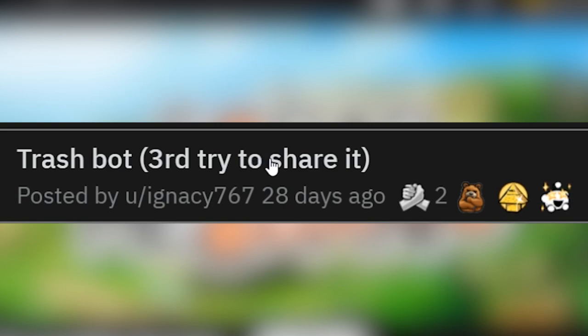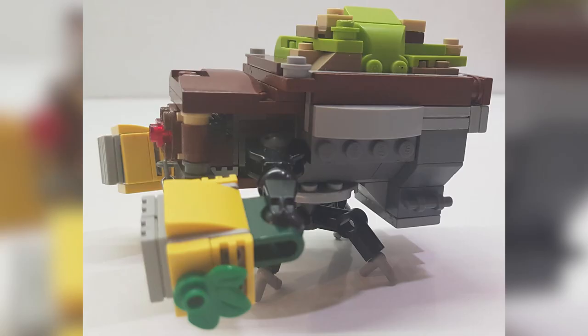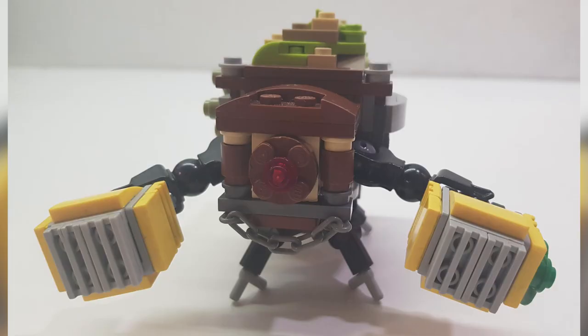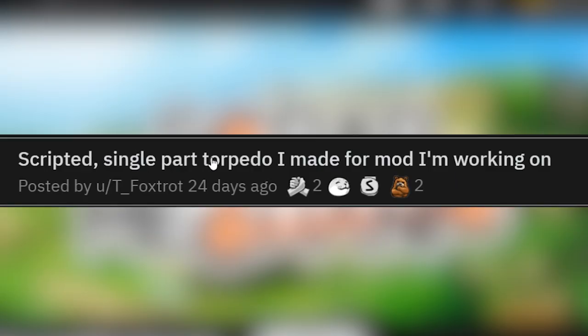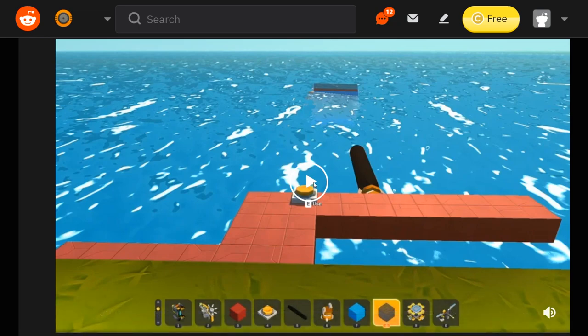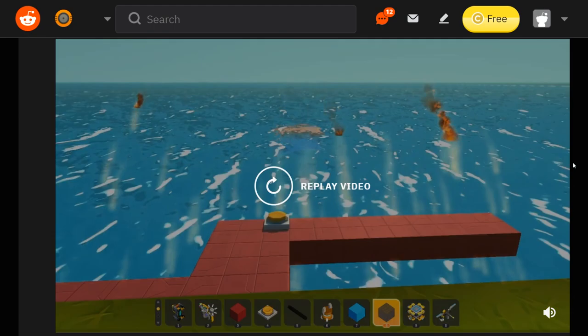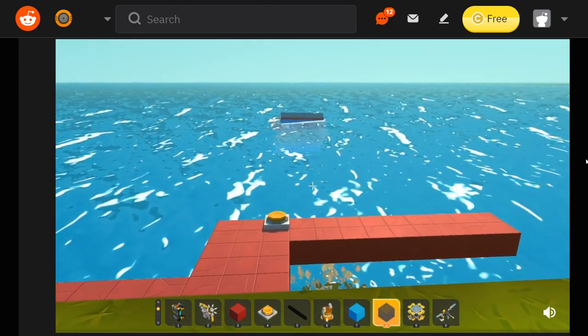Here is somebody's trash bot — it's their third try to share it. No way, look at that — they made it out of Lego! A genuine Lego trash bot. Pretty cool — they got the legs and everything, and even a chain in the front. Gotta love those Lego builds. Scripted single-part torpedo I made for the mod that I'm working on. This is Foxtrot's Torpedo mod. There's a lot of underwater goodies that mod makers can make. The way that it just drops down and went — look at that thing go.